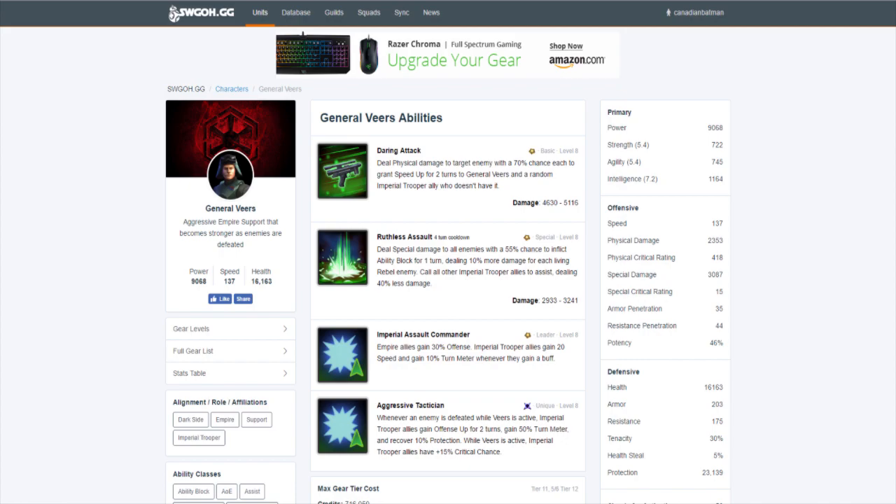After killing an enemy, Imperial Troopers gain 50% turn meter, as well as offense up and recover 10% protection. You can see how this team is actually kind of similar to the First Order — once it gets snowballing, you kill an enemy, you get a lot more speed, way more turns, you kill another one. First Order's the same way; once you get one turn meter ability, you'll stack it with another one and another one.